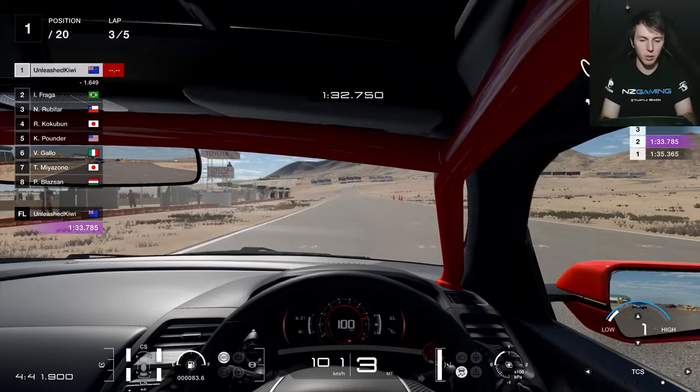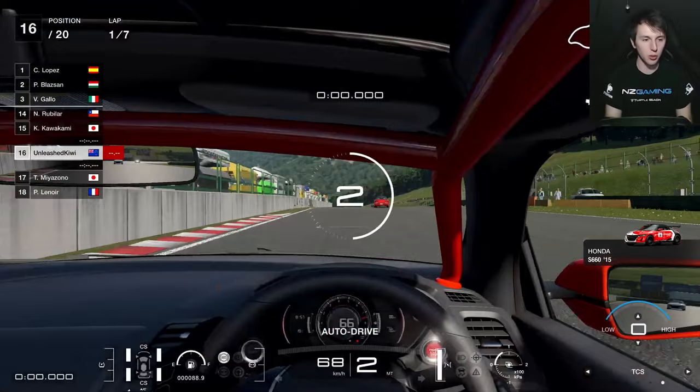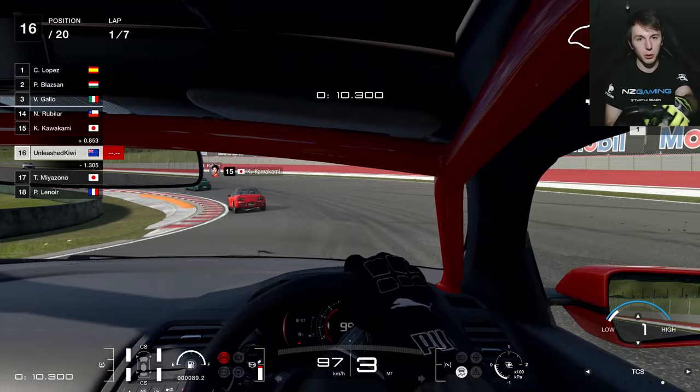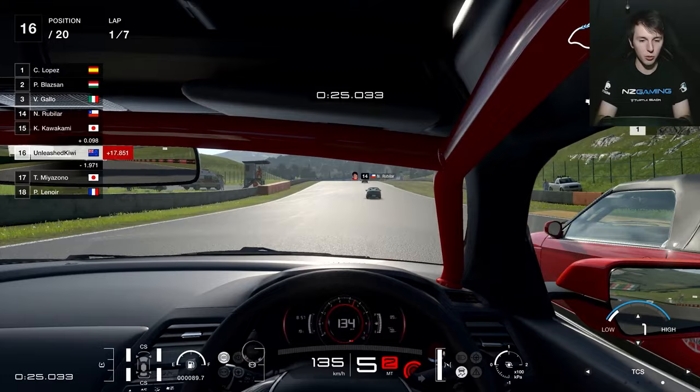Now we move on to the second race, which is at Maggiore — a shortened layout again. I'm going to push the traction control up to one again for that security on throttle. I'll drive a lap or two and put together a bit of a guide to help you get around this track a bit quicker. One thing to point out immediately is that you've got quite a long straight here — make sure you take advantage and use all the slipstream you can when driving behind other cars.